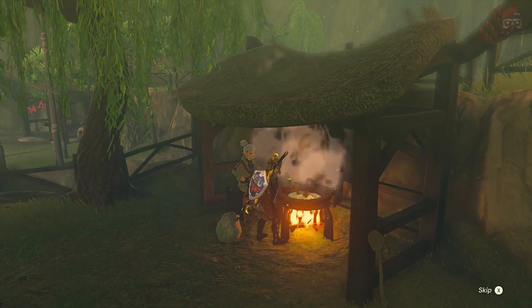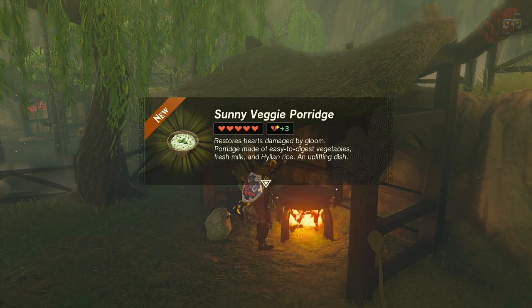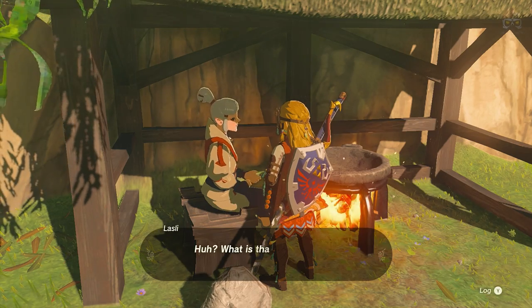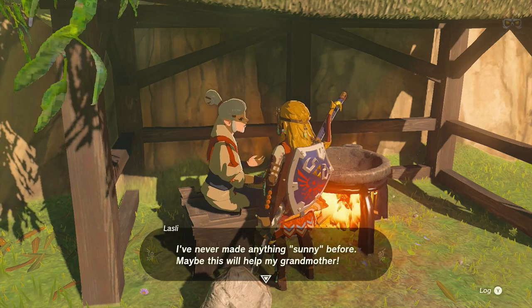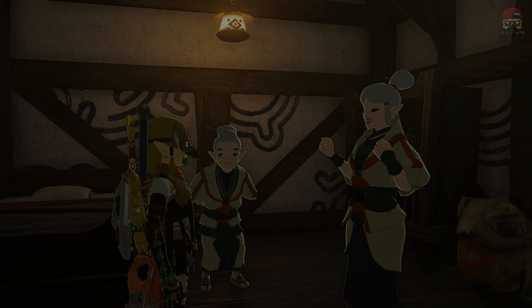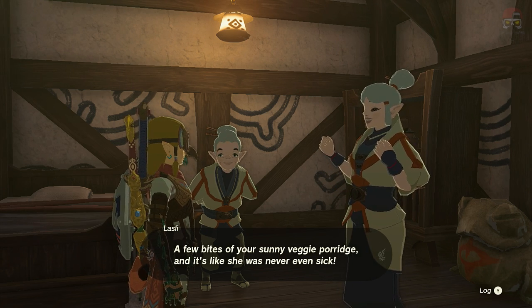It should give us a kind of gloom porridge, if you will. It's going to be the porridge that her grandmother's able to eat — look at that, it restores gloom on the right side, the broken hearts. Sunny veggie porridge! So we say, what's that gentle aroma? Is that porridge I smell? Give it a try — here you go. Give it to your grandmother, because if you eat it yourself I'd have to create more. Then grandmother says thank you, that was the first meal she's been able to finish in quite a while. Her color's coming back and grandmother is healed — out and about and well. A few bites of the sunny veggie porridge and it's like she was never even sick.